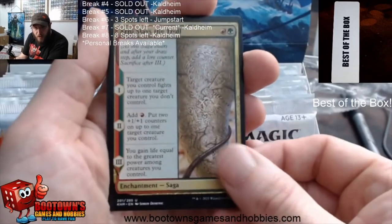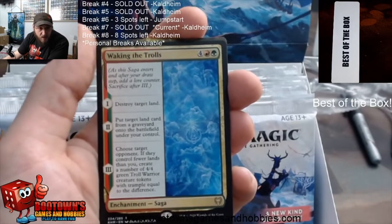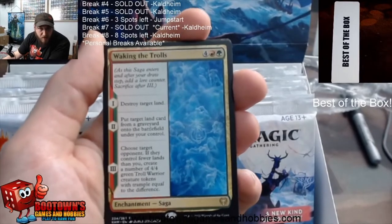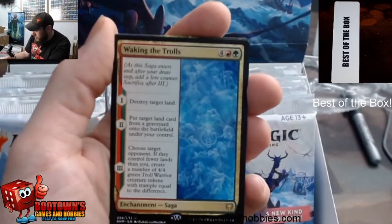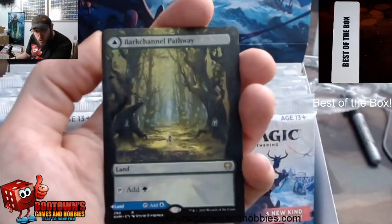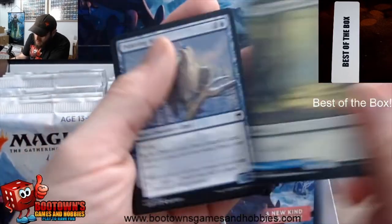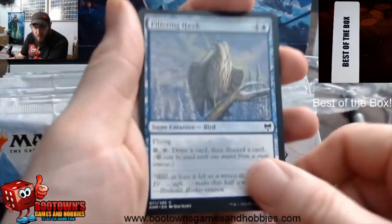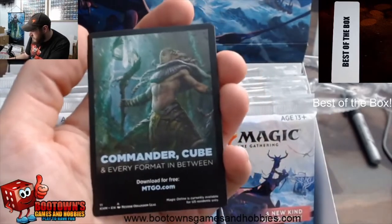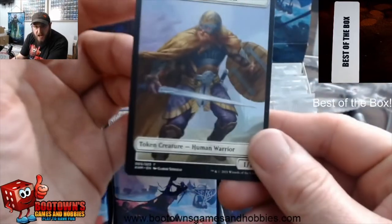Arnie Slays the Troll, also pretty good. And Waking the Trolls — I can kill that, that's the old one. Full Art Bark Channel Pathway, second rare of the pack. Pilfering Hawk, sweet snow card. Mists of Legiara. There is a guaranteed foil in every pack with these as well, so that's pretty sweet. The token was a Human Warrior.